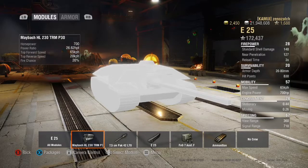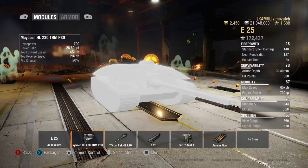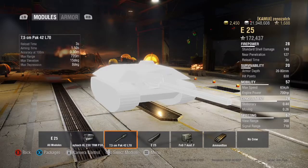The Maybach HL 230 TRM P30 engine provides 700 horsepower with a power-to-weight ratio of 26.62 hp/ton. Top forward speed is 65 km/h and reverse is 20 km/h. The fire chance is only 20 percent, which is relatively low for a tank destroyer. Most players may prefer to run chocolate instead of a fire extinguisher given the tank's low HP pool.